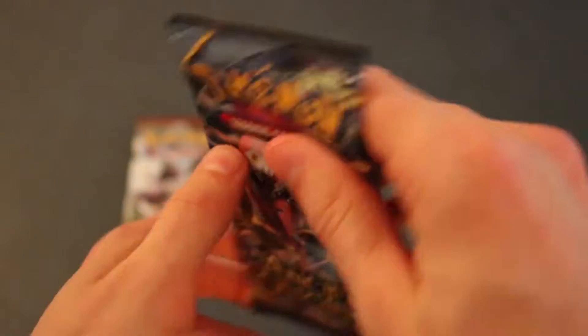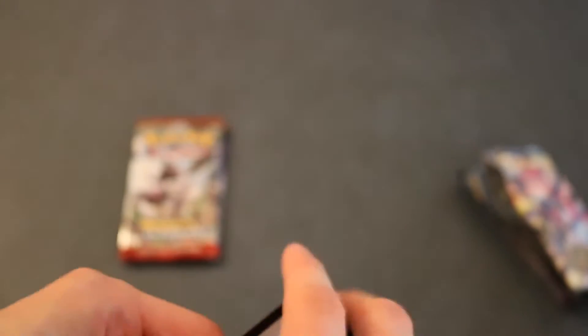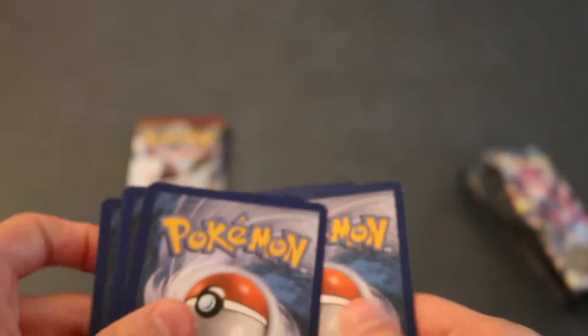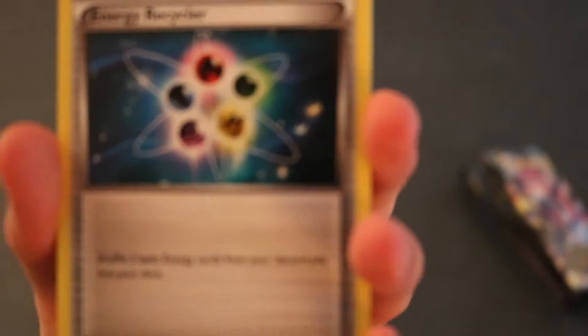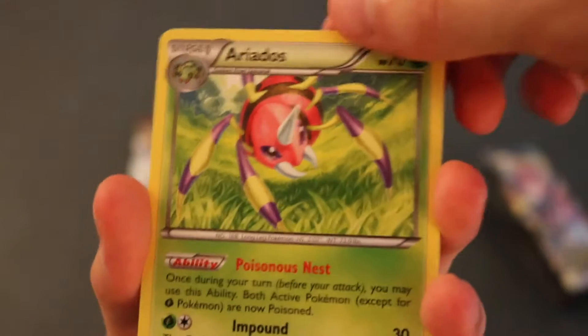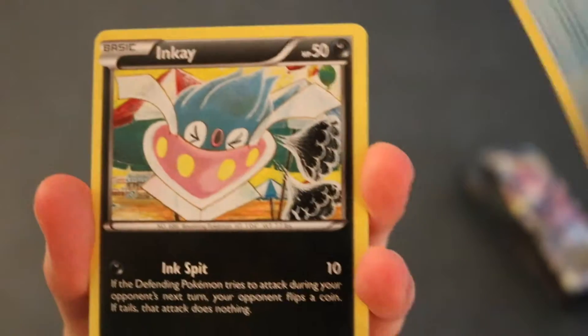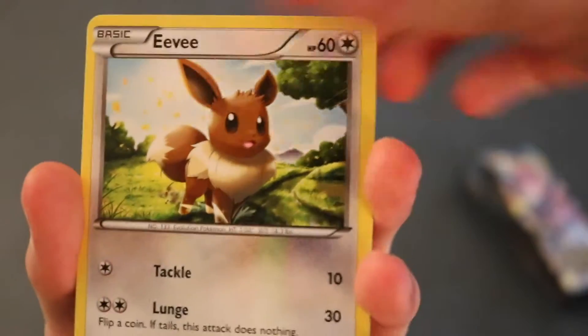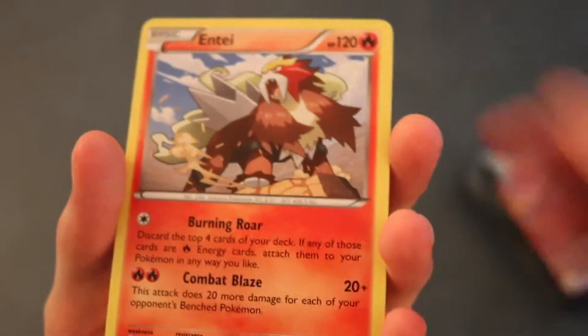This is the Ancient Origins pack - let's see what we get. There is the code card for you guys. We got an Energy Recycler, Aerodactyl, Paint Roller, Ralts, Inkay, Combee, Arash, Eevee. The reverse holo is an Inkay. Next card is going to be a Regular Rare Entei.